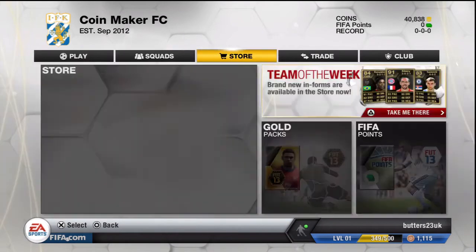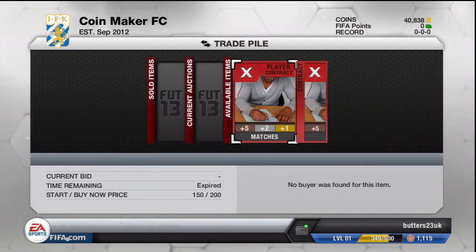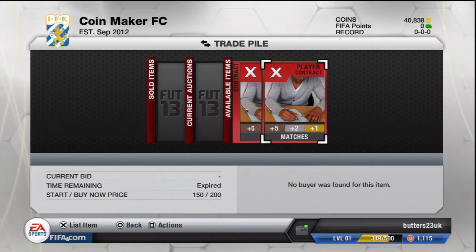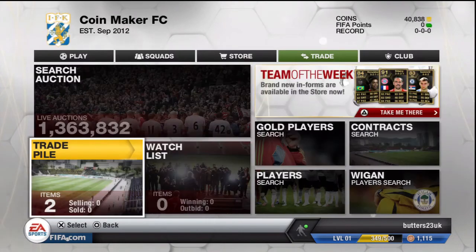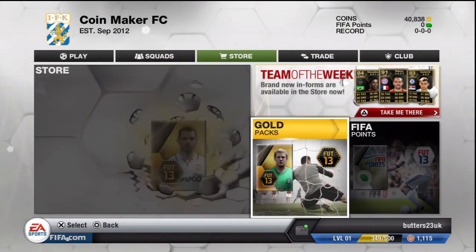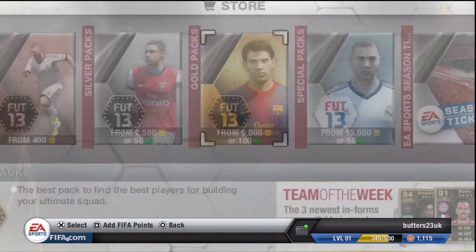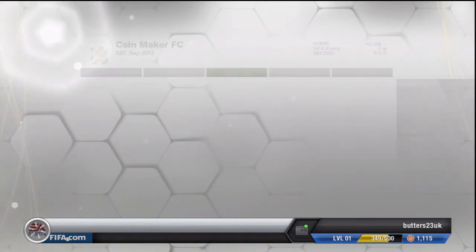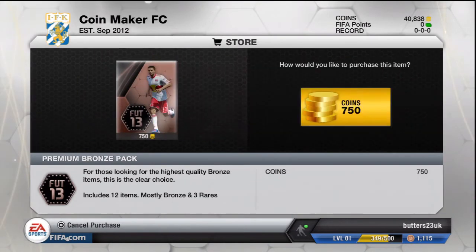The other bronze guy I had sold for just over three as well. As far as the trade pile goes, I've actually still got two items left — just two contracts — taking a bit longer to sell than I was expecting. But as always we're going to go straight on and open some bronze packs, the 750 coin ones.